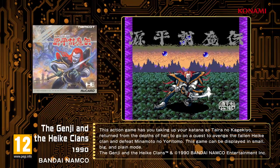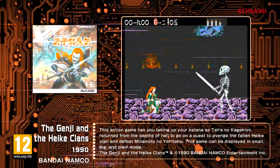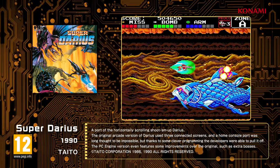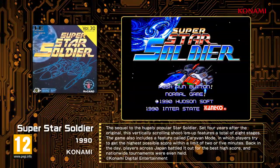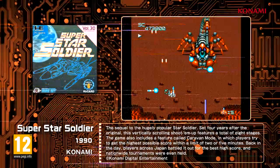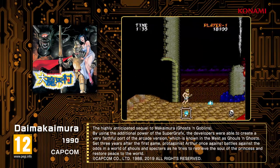The Genji and the Heike Clans — in this action game, you play as historical samurai Taira no Kagekiyo, brought back from Hell to defeat Minamoto Yoritomo. Super Darius, the console version of Darius, the arcade side-scrolling shooting game masterpiece. Super Star Soldier, the sequel to the popular shooting game Star Soldier. Daima Kaimura, also known as Ghouls and Ghosts — the highly anticipated sequel in the Ghosts and Goblins series.